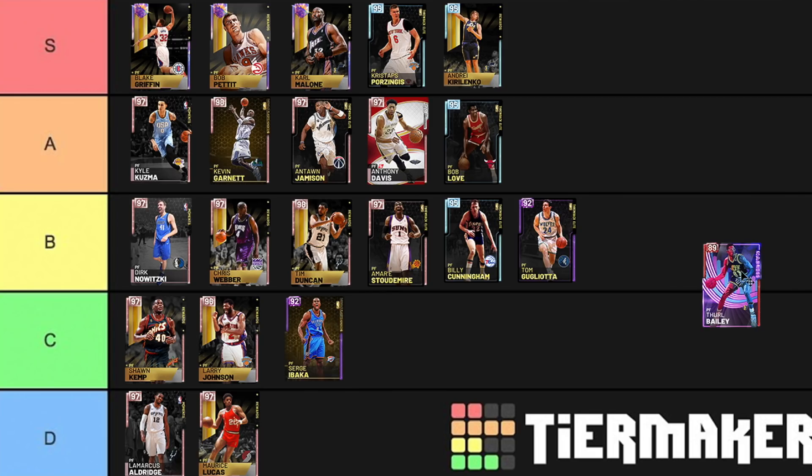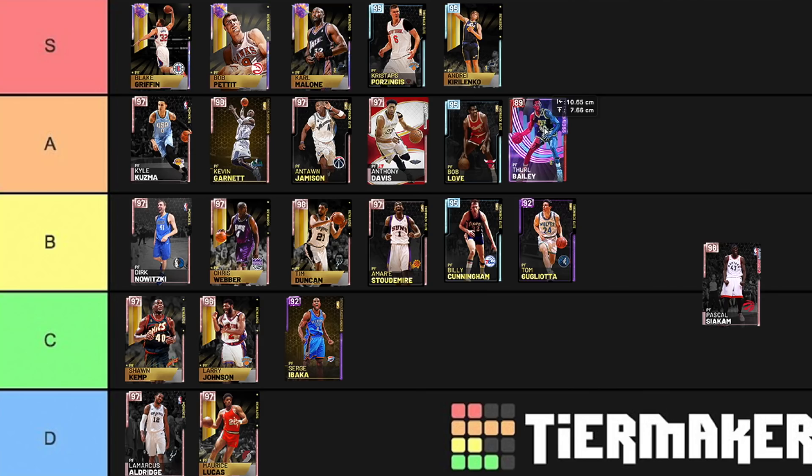Thurl Bailey — A tier. I know he's a ruby, but in things that matter: he can block shots, he's 6'11" so he's really tough at power forward, he can shoot the 3, he can shoot the mid, and he's got 88 lateral quickness.